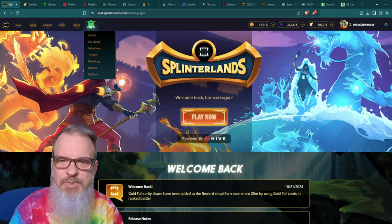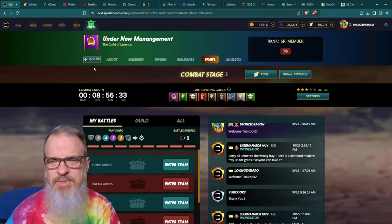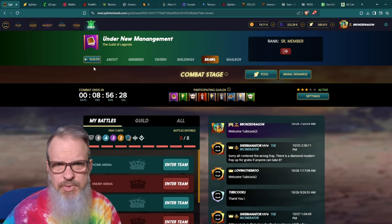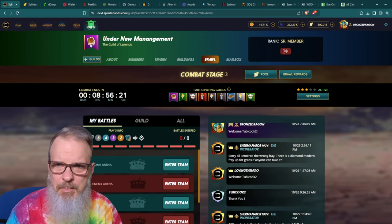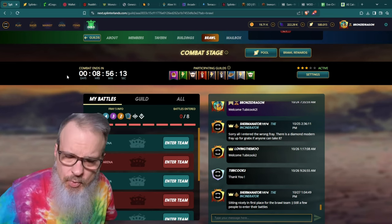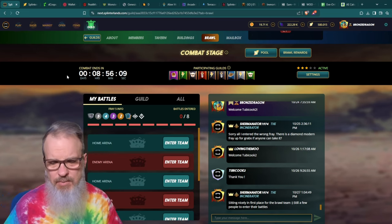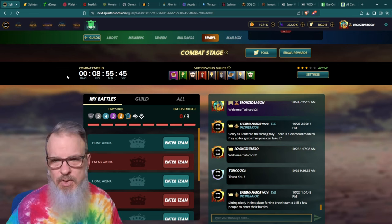They've switched things around so now you can go to the guild tab and go straight to brawls. It takes a little time to get used to the new graphical user interface, but once you go in you can see your guild, how much time is left in the brawl. This is primarily for people newer to the game. This is to me one of the major reasons why as soon as you start playing, you'd want to join a guild. I've been in a guild since I started because I immediately saw the value.